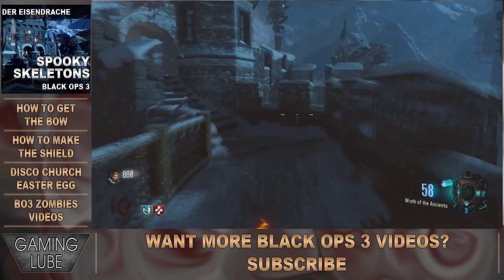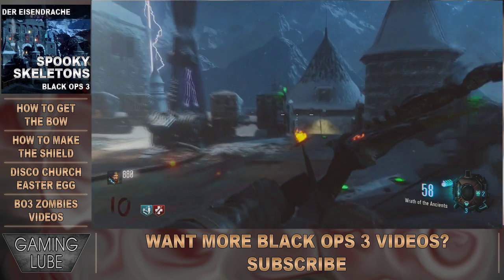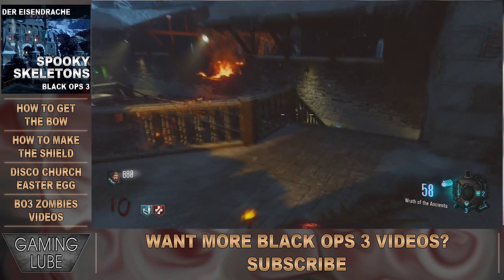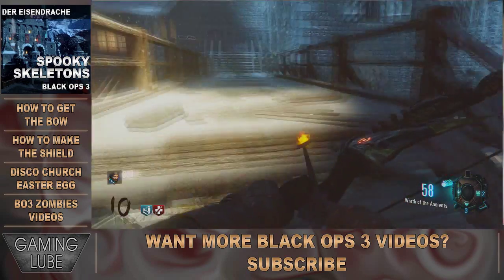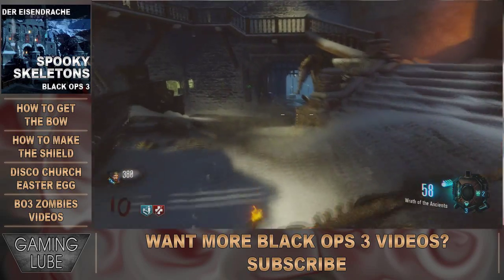What you're hitting is these skulls. You can't see them unless you have the In Plain Sight Gobblegum, which is a classic, so they're not relying on any Mega. It's not like this is only pay-to-get — I highly doubt Treyarch is going to do anything like that.